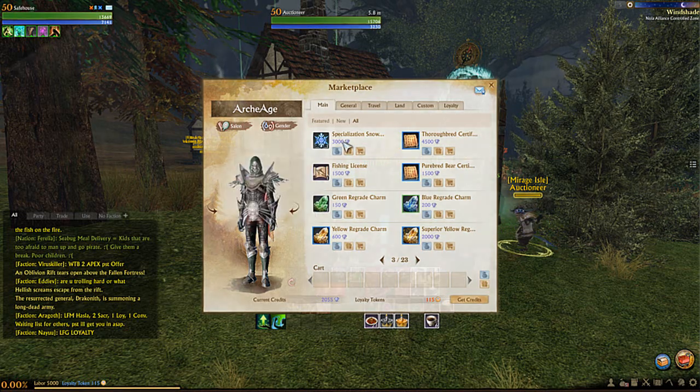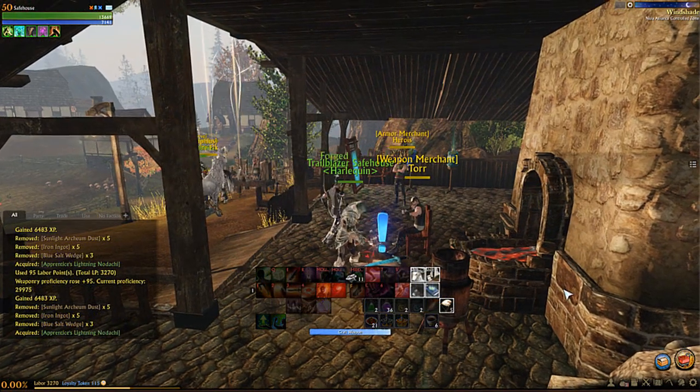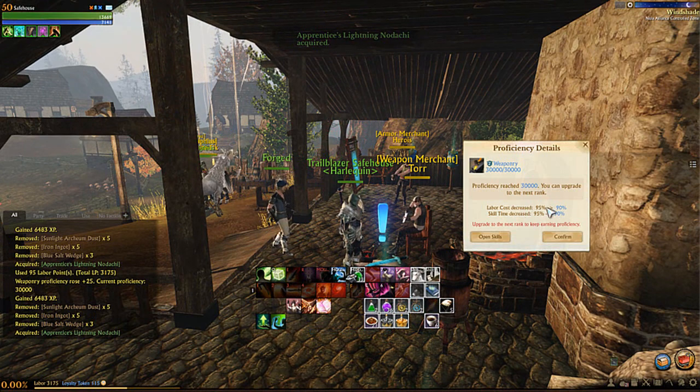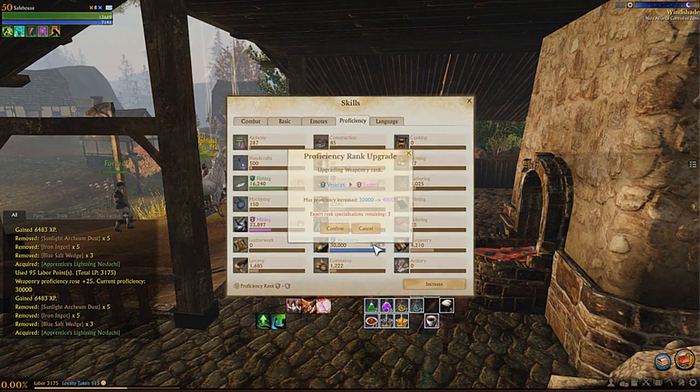When levelling up crafting skills, for each rank you achieve the amount of labour required to perform that skill is reduced, as well as the time taken to craft within that specialty. This can be very beneficial because you are making more items or gathering more crops with the same amount of labour, giving you a greater profit.